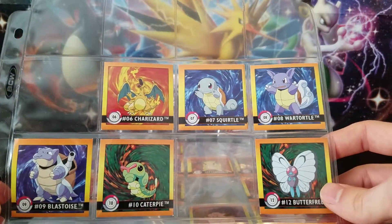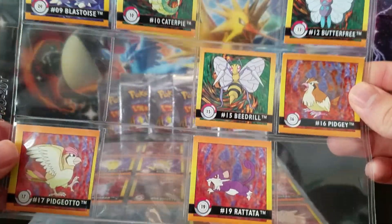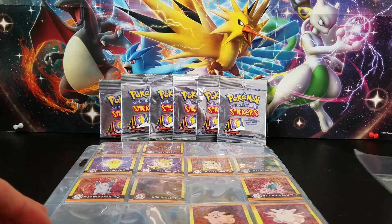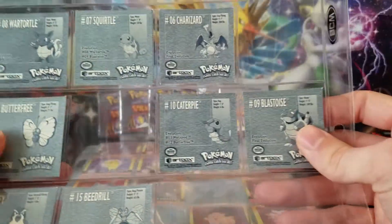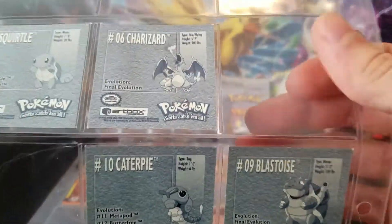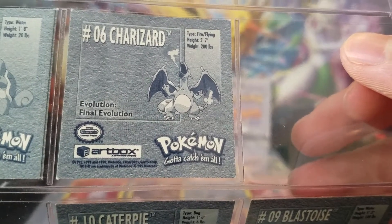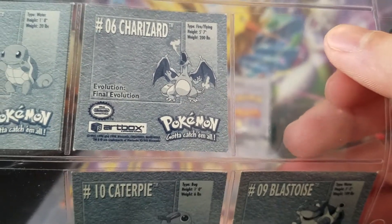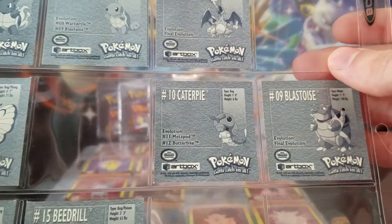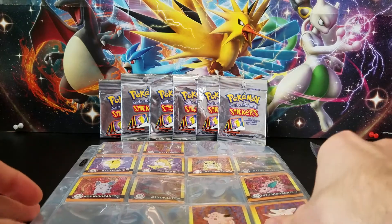I believe this is the correct series. I'm missing quite a few, but we got Charizard there, we got Blastoise — it looks like it goes through in the regular order for the Pokedex. On the back it has the number, and it shows Charizard's card — you got the height, the weight, what type, the evolution — just a really cool Pokemon.